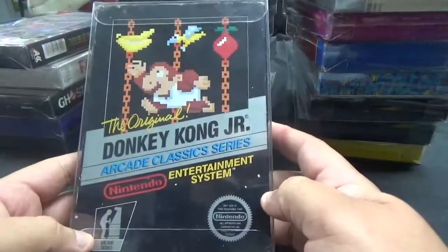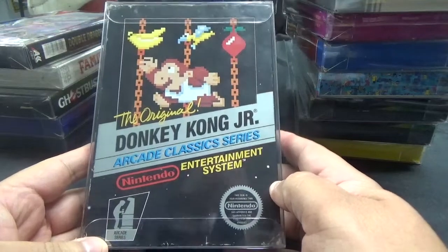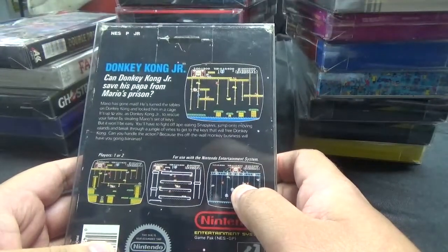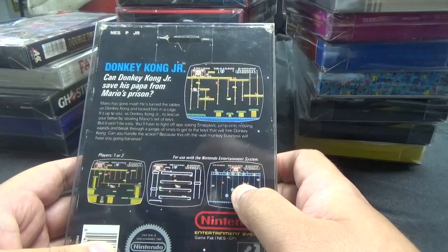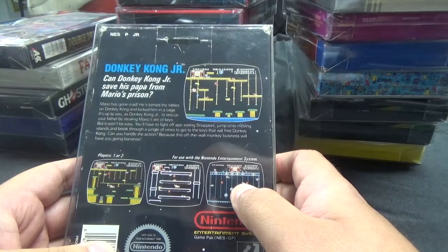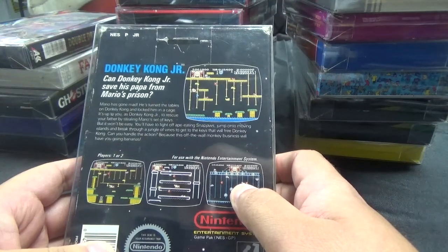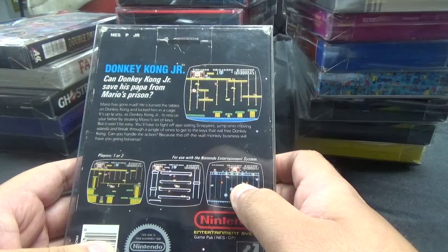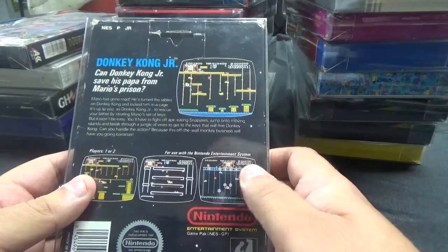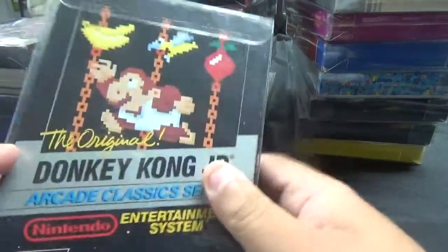Next up, a Black Box Game — the original Donkey Kong Jr., arcade classic series from Nintendo Entertainment System. Can Donkey Kong Jr. save his papa from Mario's prison? Mario has gone mad. He's turned the tables on Donkey Kong and locked him in a cage. It's up to you as Donkey Kong Jr. to rescue your father by stealing Mario's set of keys. You'll have to fight off ape-eating snap jaws, jump onto moving islands, and break through a jungle of vines to get to the keys that will free Donkey Kong.